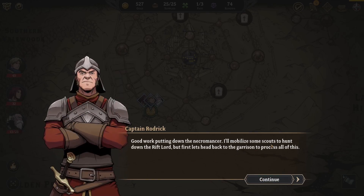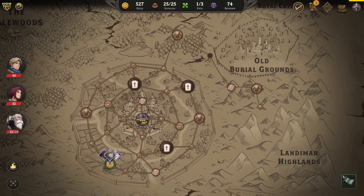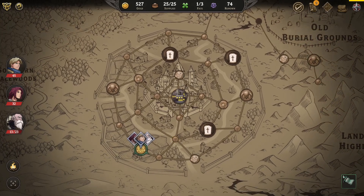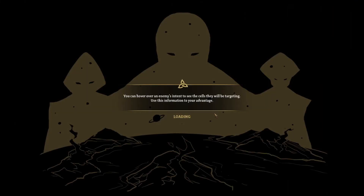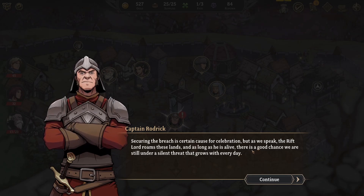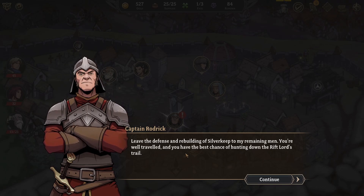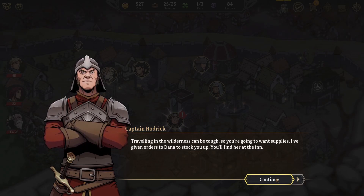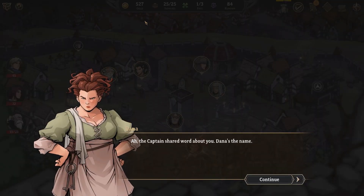Good work putting down the necromancer. They'll mobilize scouts to hunt down the rift lord, but first let's head back to the garrison. I already have max supplies — maybe this will increase my total max. They gave supplies for free with the defeat of the cultists. We've regained control of our waypoints so I might be able to teleport around the map more. There are portal scrolls — with these I'll be able to create a portal connecting back to the garrison waypoint — save them for emergencies.